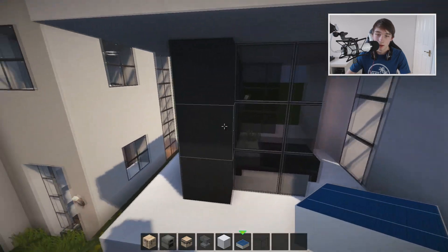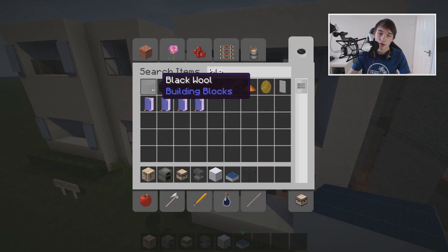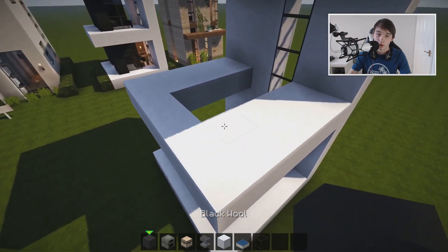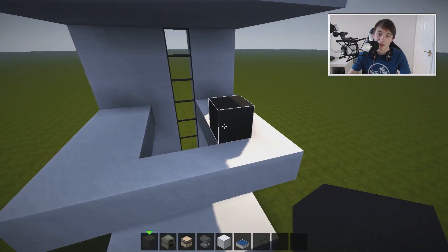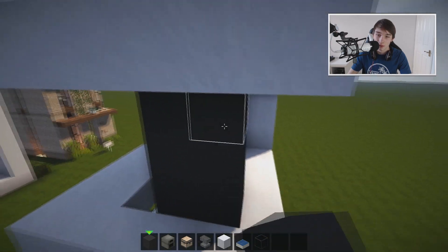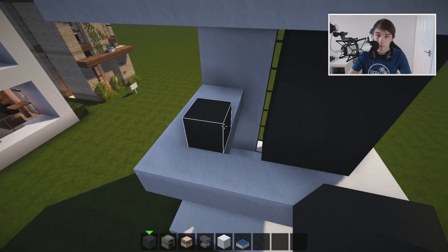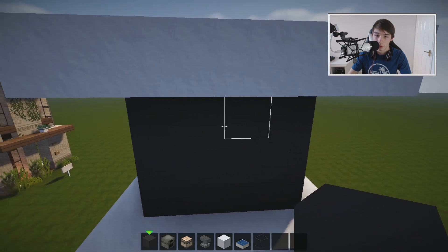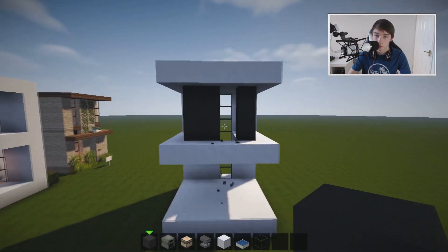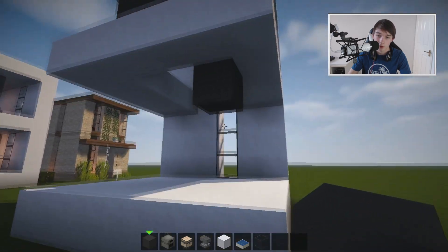I wouldn't recommend using bedrock — I've just used it here because it looks a little cooler. If you're on survival I would definitely recommend using black wool instead; it practically looks as cool as the Flows HD bedrock texture. In survival, bedrock looks bad so it won't matter. Bring up by two on this side, and bring up by one on this side. Leave a little gap in the side there — it should be looking something like that.